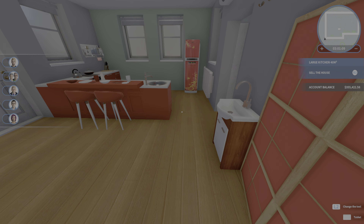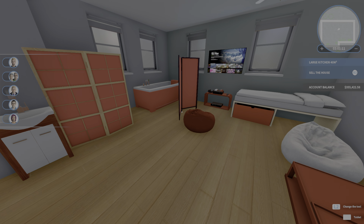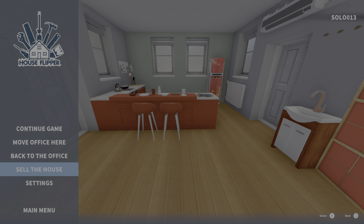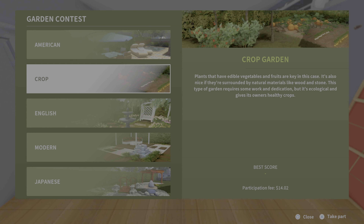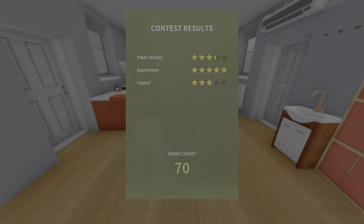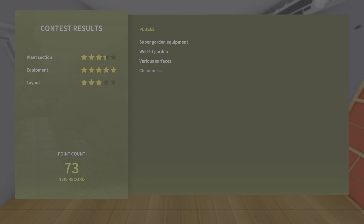That is the house and I actually really like it. We're going to go for the Japanese garden contest. The plant section — they didn't like it as much, and they didn't like the layout either. I can't believe that. I'll have to try to figure that out — maybe I should have put down wood instead of stone, I'm not sure. You have to learn as you go.